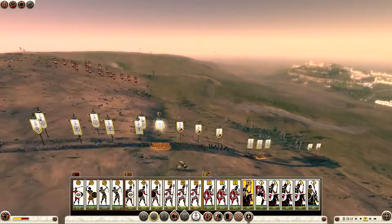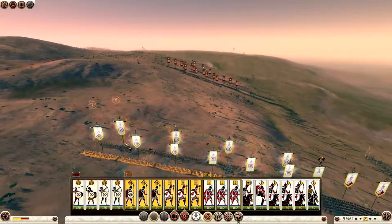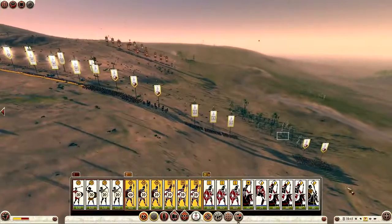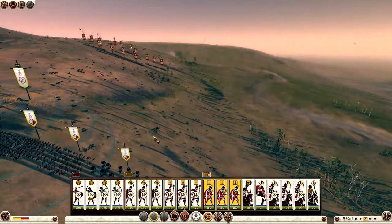I have four units of skirmishers, some hoplites, some sacred band, some Libyan infantry, some cavalry, a unit of mercenary cavalry and a unit of war elephants. That is my build for this battle. He is on the hill as you can see, so he has an advantage straight away.